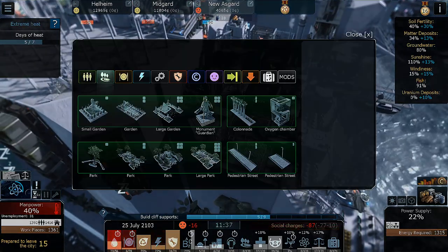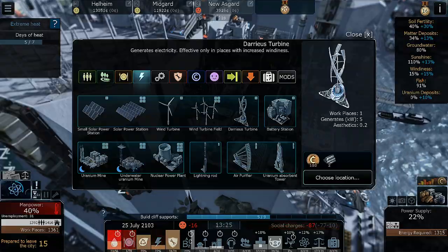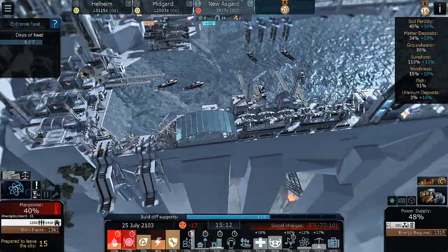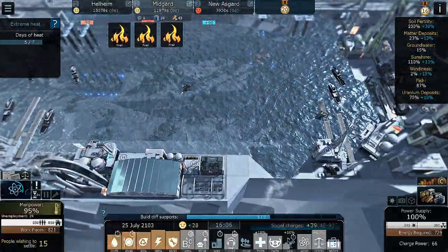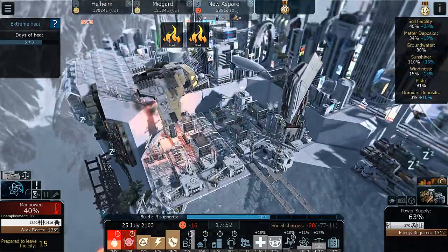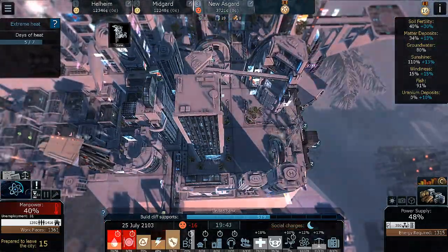How much do those improve the aesthetics? Let me look at electricity — 0.2, so every five gives us one point of aesthetics. Oh my god, if I hear another building alert — manpower here is dropping severely, not ideal.